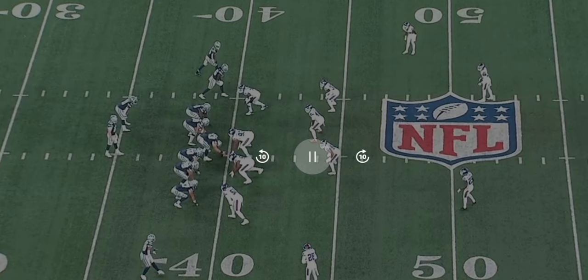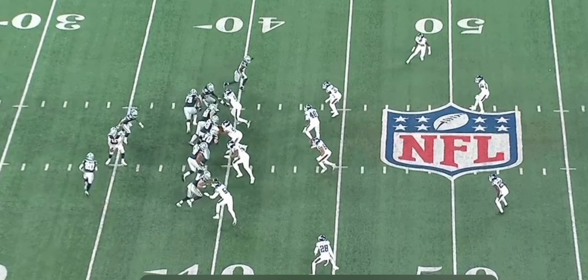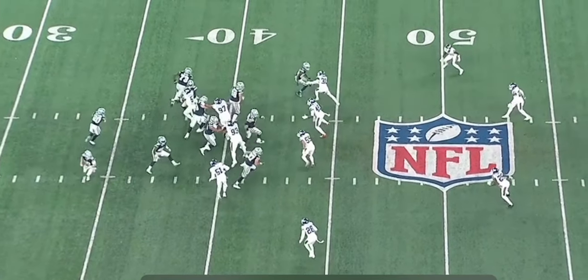The Cowboys are in a shotgun and they got twins on the left side and a tight end on the right side. They got Tony Pollard split out and he is about to go into motion. Once he gets into the motion, you see Tyler Smith kick out — he's leading the way.